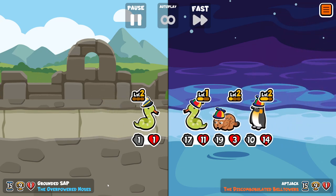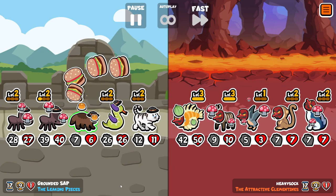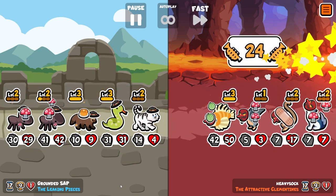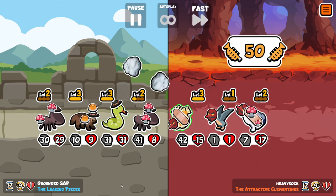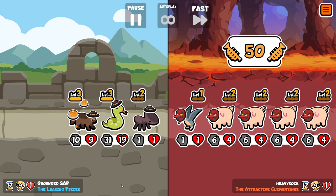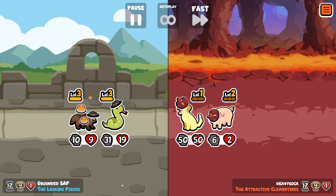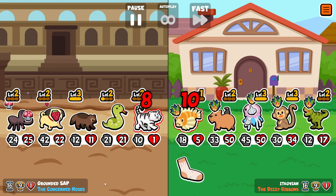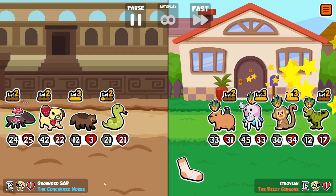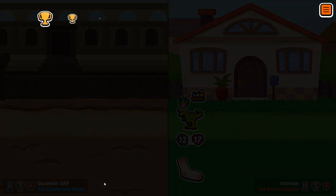However, Custom Packs is probably the worst mode in the game because a lot of people don't see it that way. A lot of people just want to win. It does mean that what should be the best mode is often the worst. You can see here a perfect example where I'm getting matched with a Lionfish Tyranodon team. I can recognize this person's name - I've matched with them hundreds of times and they're almost always playing whatever is the best available. The vast majority of players in Custom Packs are just playing to win.